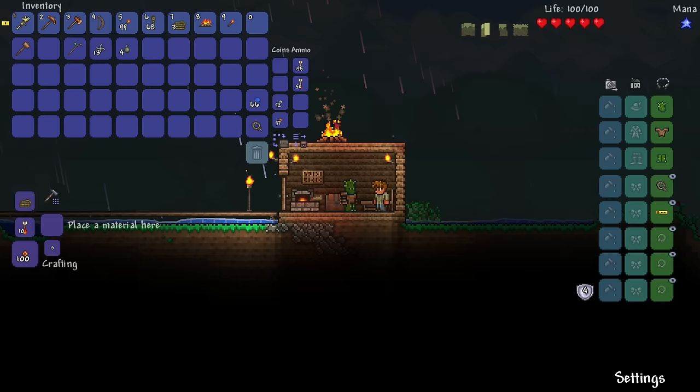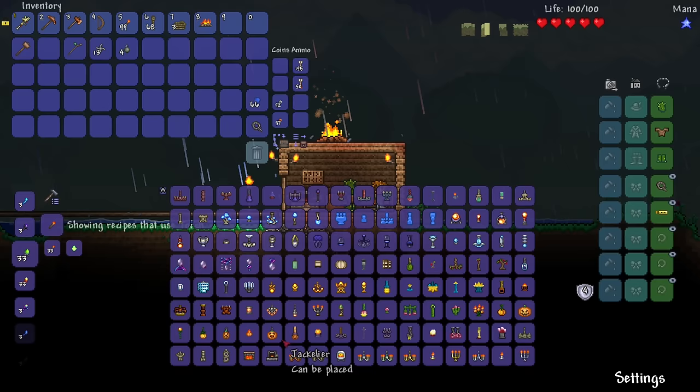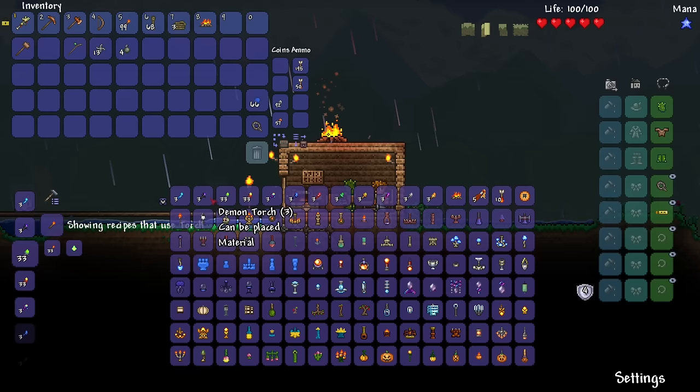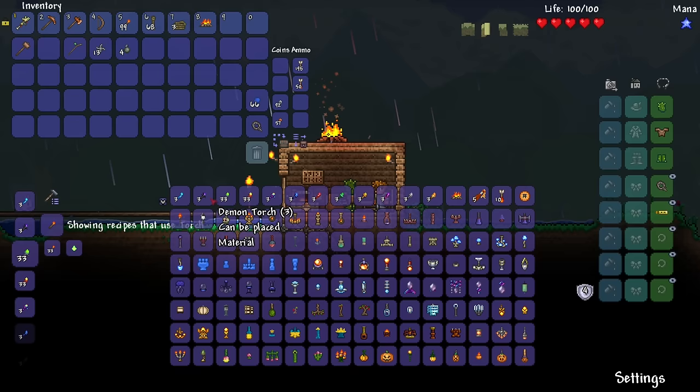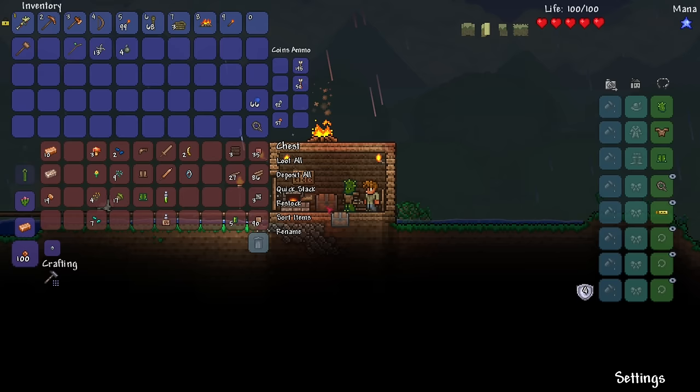Speaking of such, you guys say to go into the crafting menu and use the 'place material here' thing — that's going to be really helpful. Like if I place a torch there, it'll show me all the stuff I could use the torch for in terms of crafting. Look at all this stuff — there's chandeliers, Skyware Lantern, Cursed Torch, Demon Torch. Kyle's going to be really helpful for the entirety of the series.